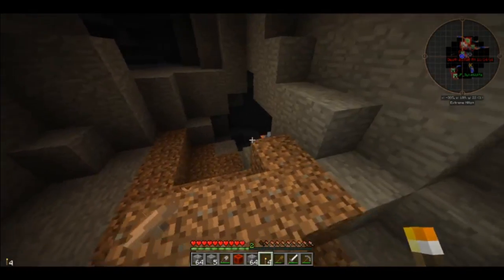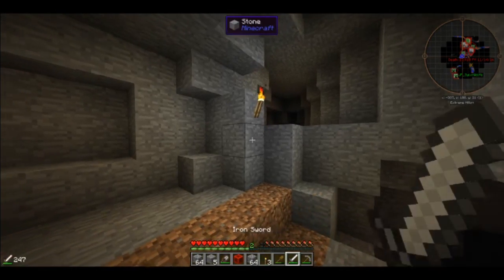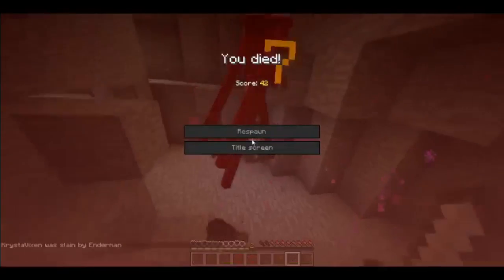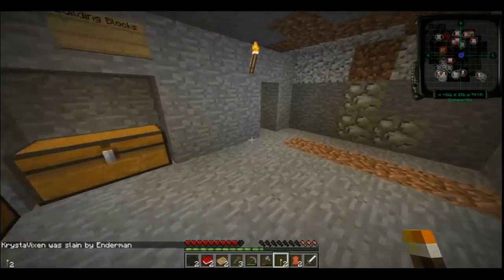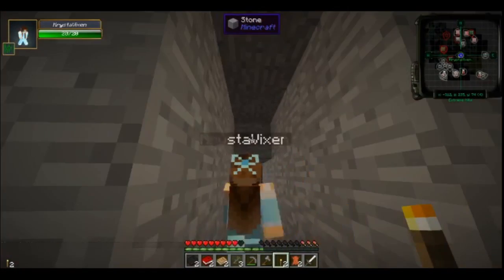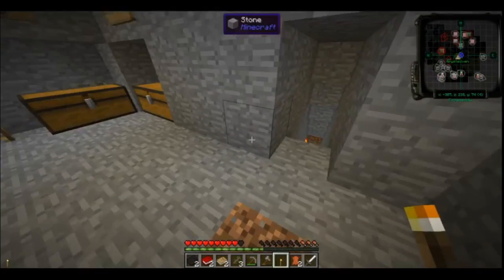There are all kinds of spawn spots in here - that's the last thing we need. Let's light this room up a little. That didn't work. That did not end well - are you alright? There you are. I've lit up in here, there are no more spawn locations inside our base. Wonderful.